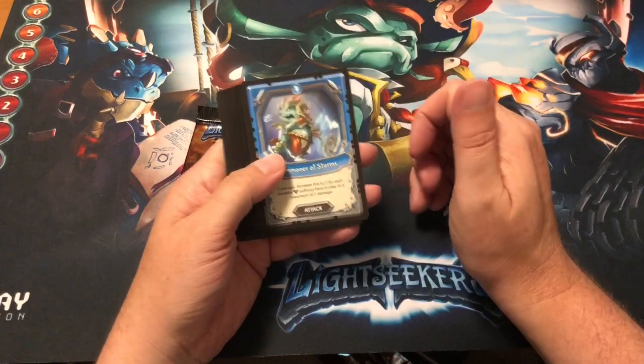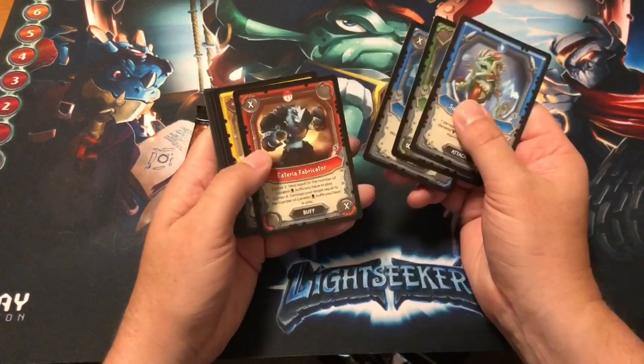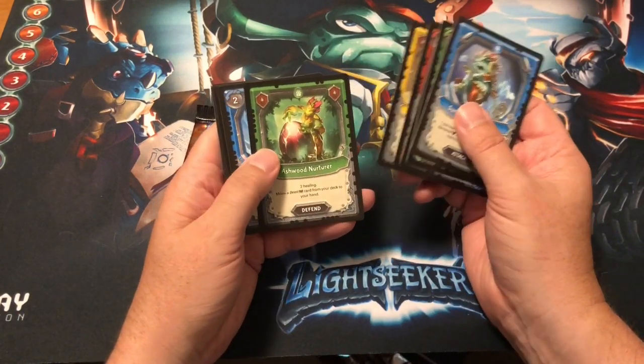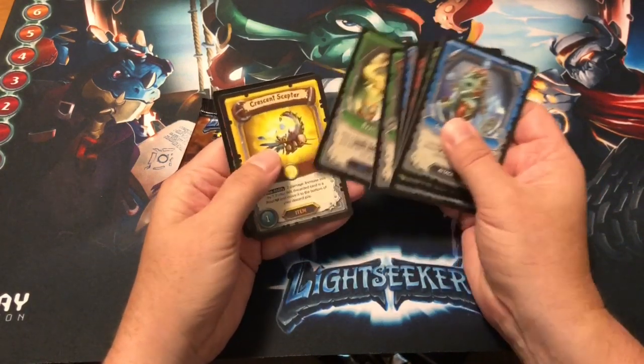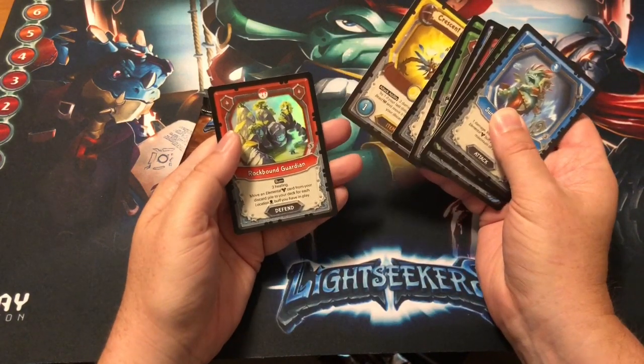Second to last pack: Summoner of Storms, Lumbering Behemoth, Greedy Gas Bag, Exterior Fabricator, Ice Feather Mystic, Ashwood Nurturer, Crackling Torrent, Lightning Conduit, Sipped Spawner, Beast Collar, a Crescent Scepter, and a foil Rockbound Garden.